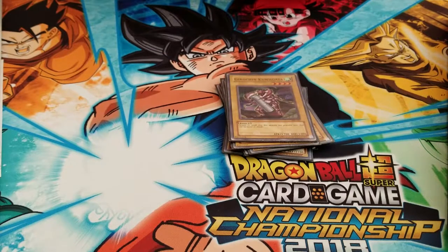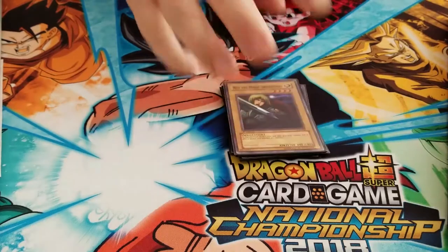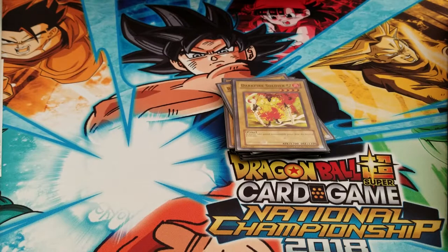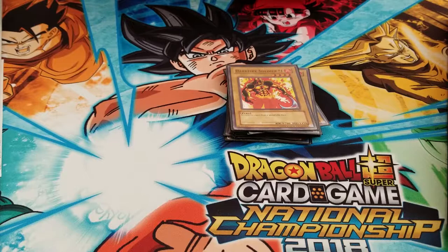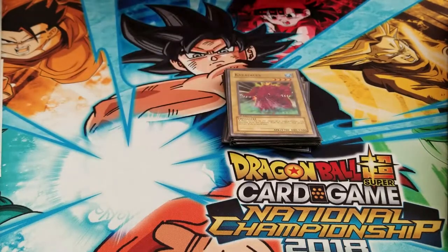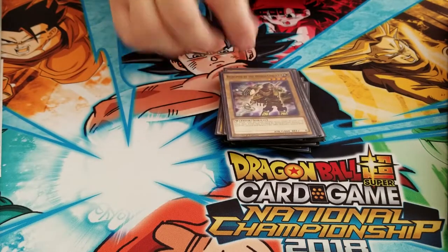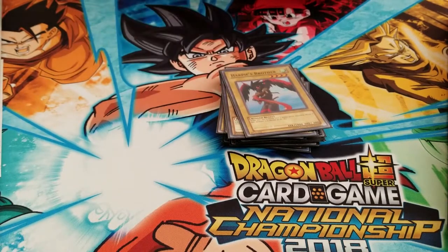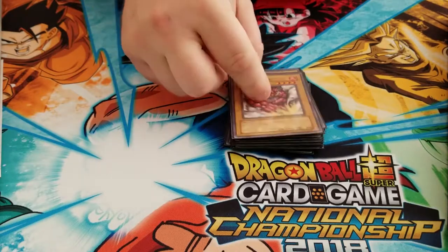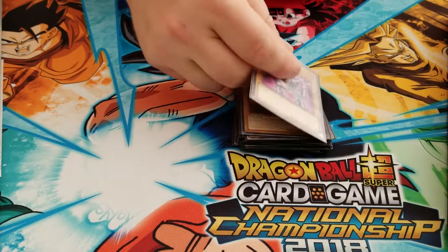Girochin Kuwagata, Neo the Magical Swordsman, Battle Ox — of course, classic — Darkfire Soldier number two, Darkfire Soldier number one, Axe Raider — another classic — Kabazools, Warrior Diagrephor, Beckoned by the World Chalice, Harpy's Brother because we're playing old school, we don't need the renamed cards. Great Angus, La Gin, Mystical Genie of the Lamp, Gilgarth — I think this card's really cool — Darkblade.